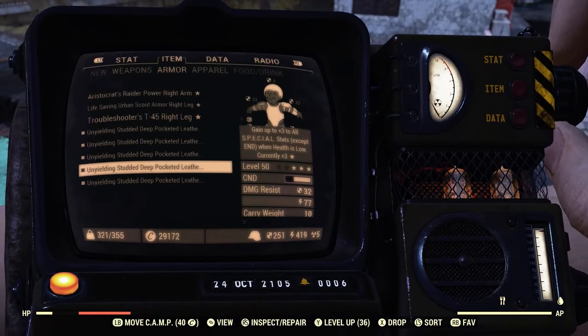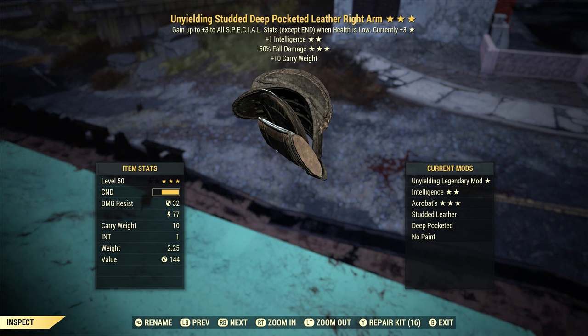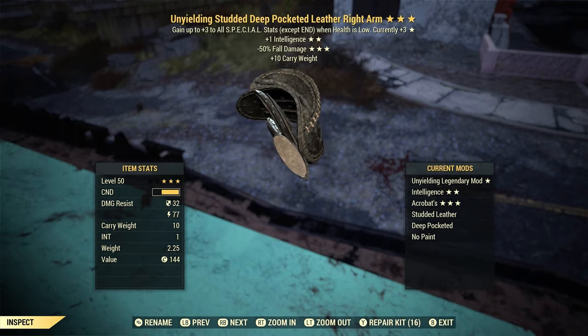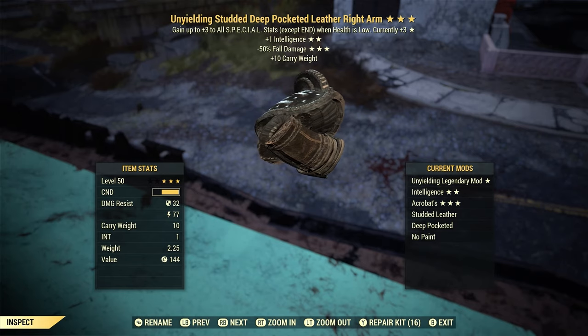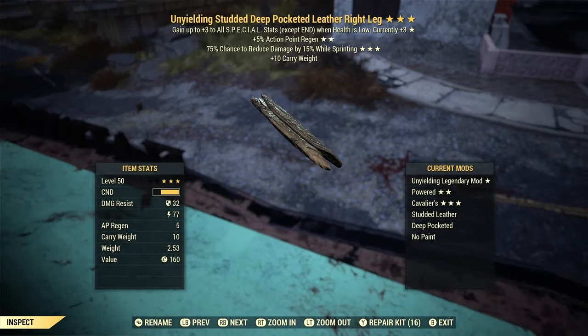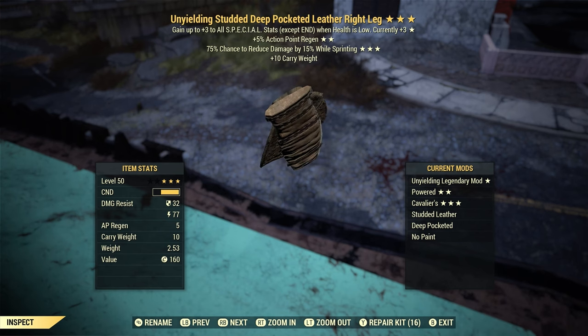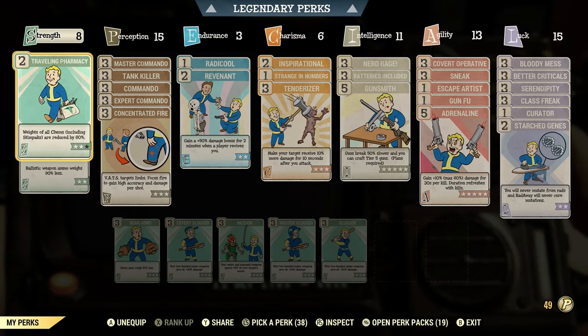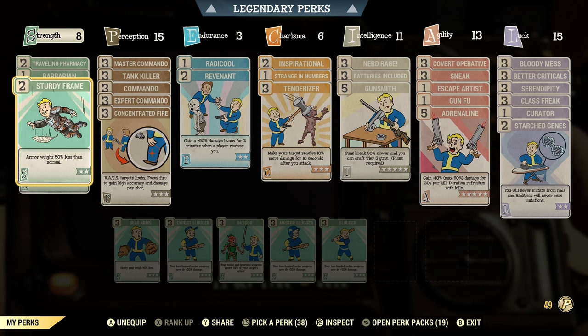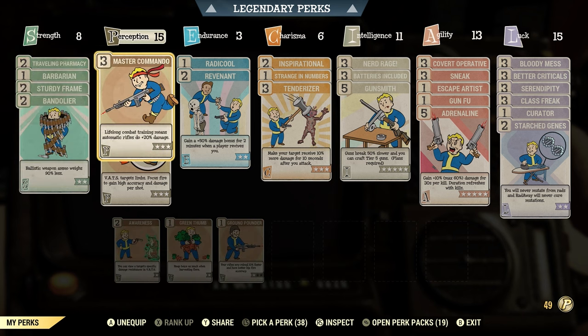Just remember that unyielding armor means you're running a low-health build, so you'll die easily without the right perks. If you don't want to use unyielding, you can use vanguard or bolstering for more survivability. For the other armor mods, it doesn't really matter — I usually go with +1 intelligence for XP and weight reduction to help carry ammo. Just go with something useful to you. For strength perks, I use traveling pharmacy, barbarian, sturdy frame, and bandolier — a lot of weight reduction perks.